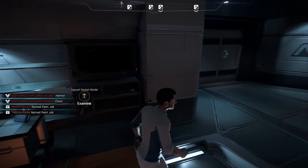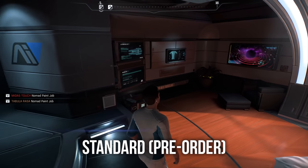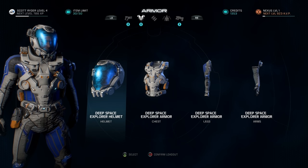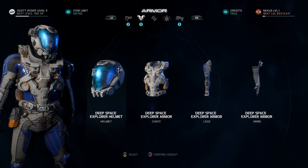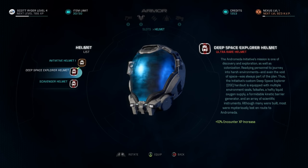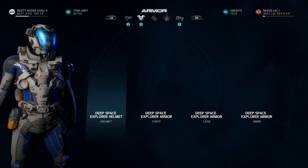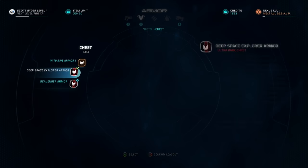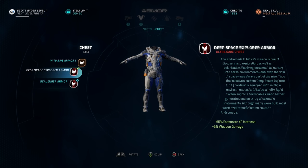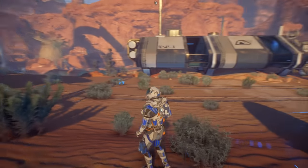First we're taking a look at the standard edition items, which require a pre-order of the game. First is the Deep Space Explorer armor set, which gives you both a helmet and armor that also counts for the legs and arms. It's only two pieces but it applies across the board. The helmet gives you plus 10% encounter XP increases, and the armor set gives you plus 15% encounter XP increase and plus 5% weapon damage.